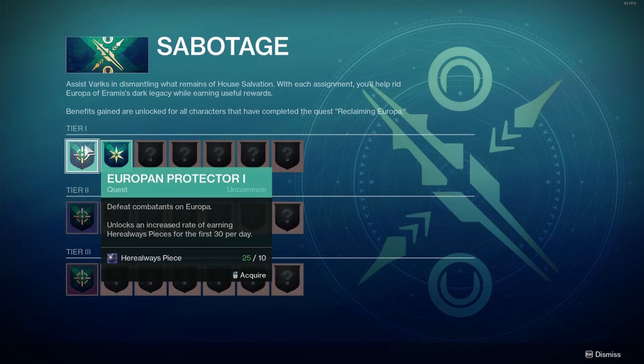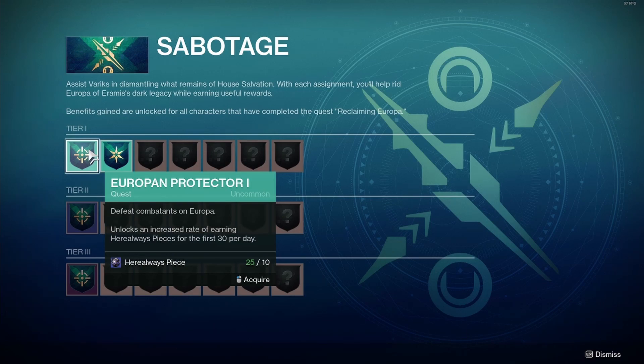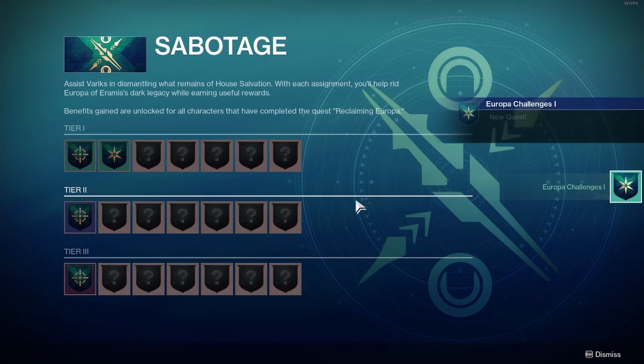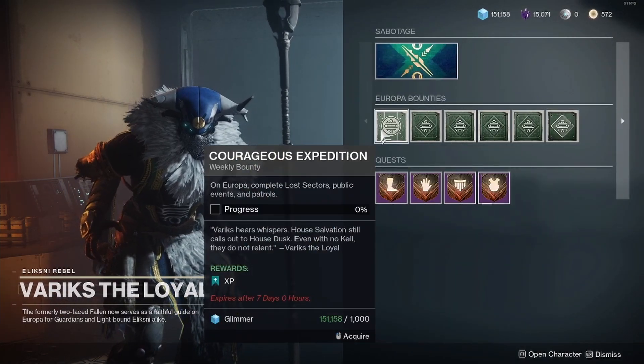Since you got 25 Hero Waste Pieces from the reward when completing step two of the Reclaiming Europa quest, you can get European Protector — just defeat combatants on Europa, which unlocks an increased rate of earning Hero Waste Pieces for the first 30 per day, costing 10 Hero Waste Pieces. Acquire it. You also need Europa Challenges One — complete bounties acquired from Variks, unlocking a weekly challenge, costing 10 Hero Waste Pieces. Acquire it. You need to complete 8 bounties for the Europa Challenges One quest, so get all the bounties and go do them.